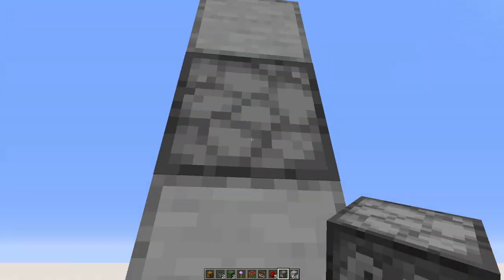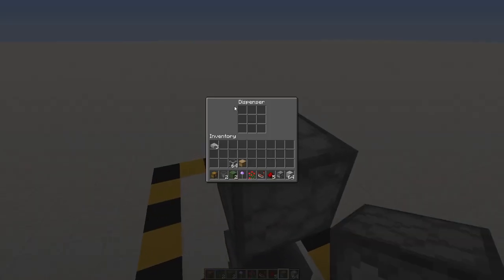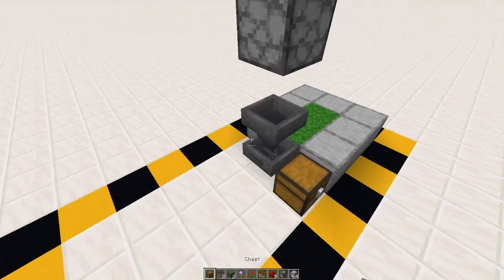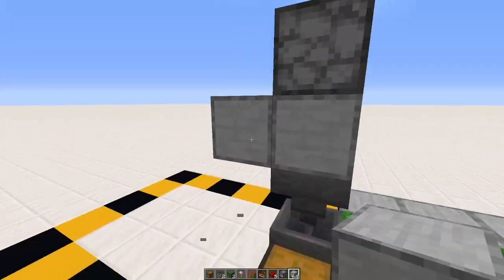Place a block just above the temporary block like that. Then put a dropper facing downward into it — it should look like that. You can fill the dropper up with shears.